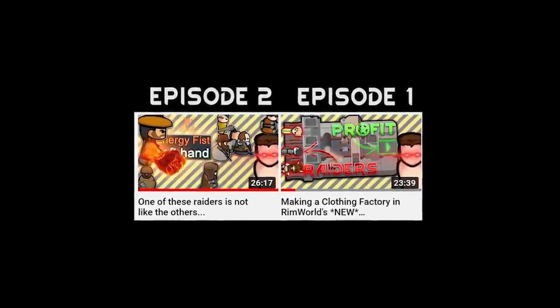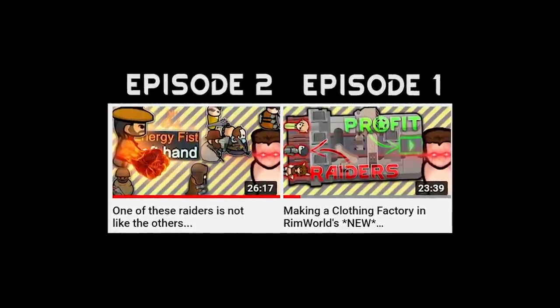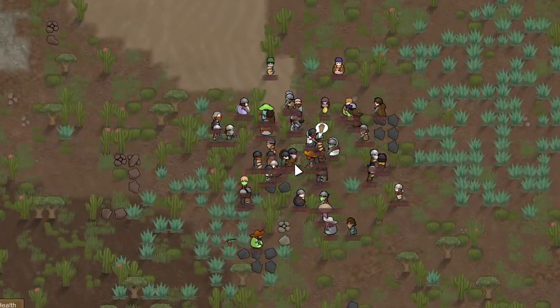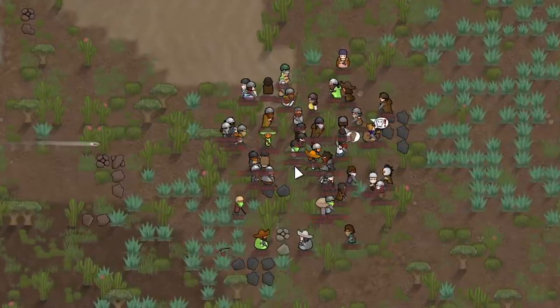This is episode 3 of trying to make a clothing factory in the new Mechanoids expansion, playing on 500% threat scale, which is proving more difficult than originally anticipated. The new mechanic, Total War, I believe only applies to Mechanoids, as we end up getting a massive raid because our wealth skyrockets this episode. I do figure out a way to fix our wealth problem at the end, so stay tuned for that.